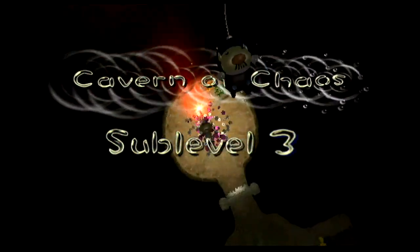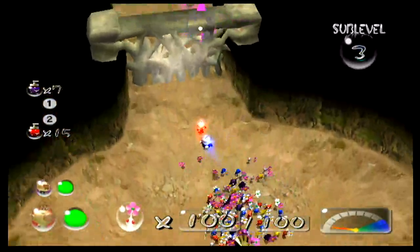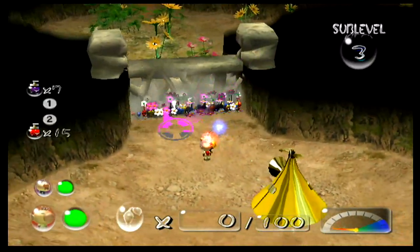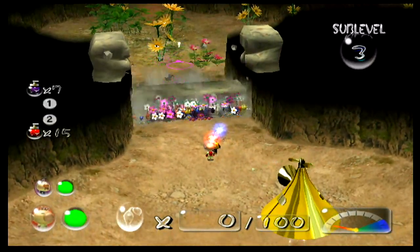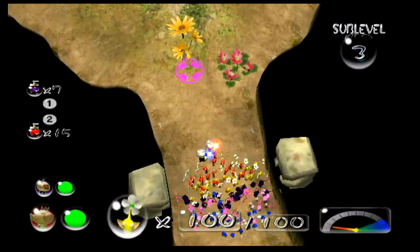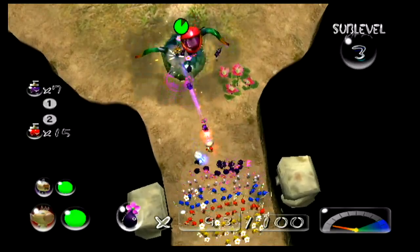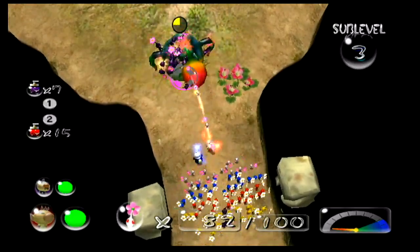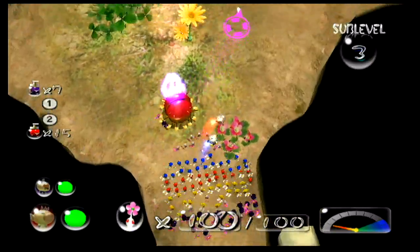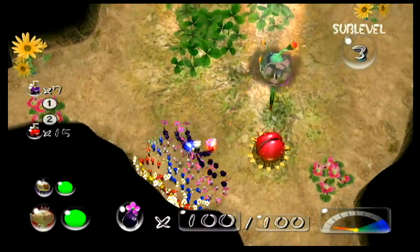Alright, sub-level three. I would like to be a little bit careful on this floor because there's a Creepy-Crawlthmo — if you look in the eyes of that, it actually blinks. Alright, go purple! There's our second Cubic Chrysanthemum.